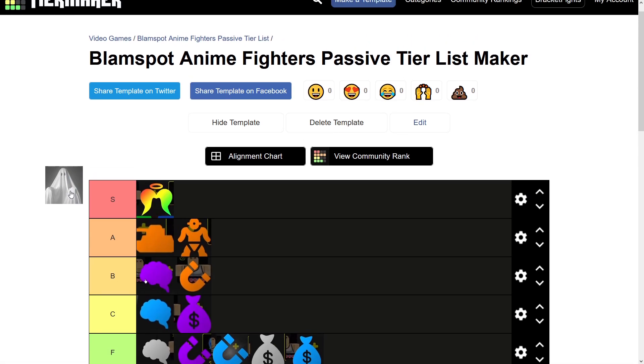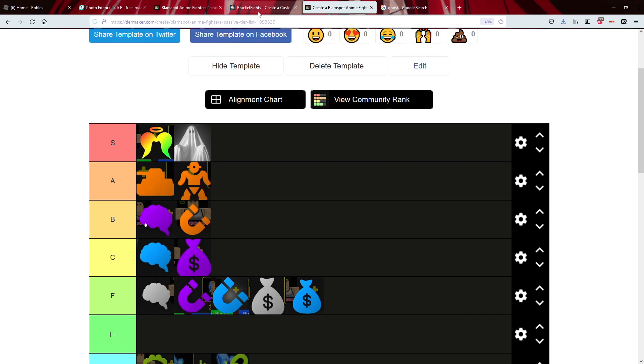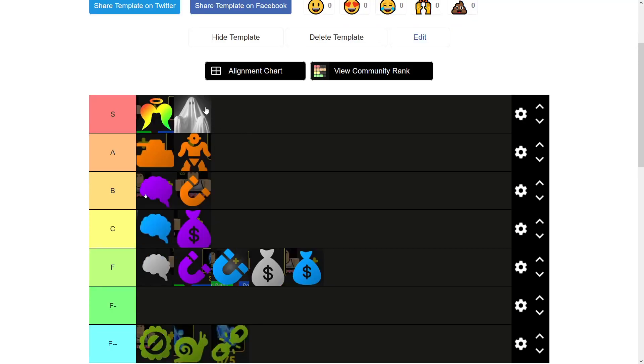Alright, we got Ghostly now. Ghostly is going in low S tier. The nice thing about Ghostly is it makes your passives hit a lot faster and does a lot more damage because your unit's attack speed is faster. Every time your character punches, it does that faster, and it also makes units basically teleport — so it's really nice for time trials since your units are teleporting all over the map.